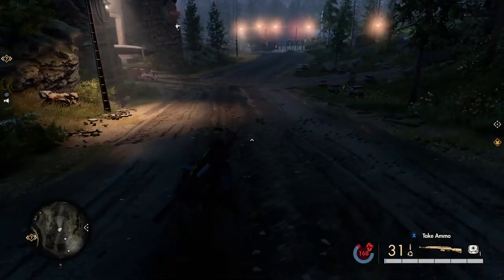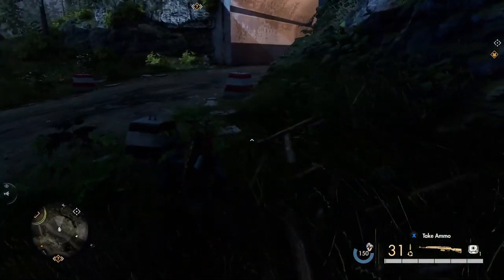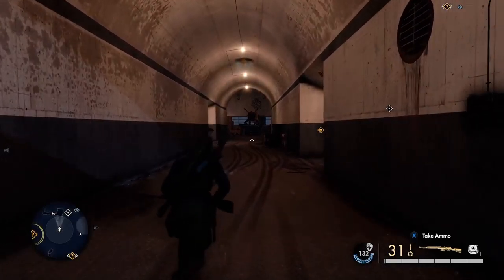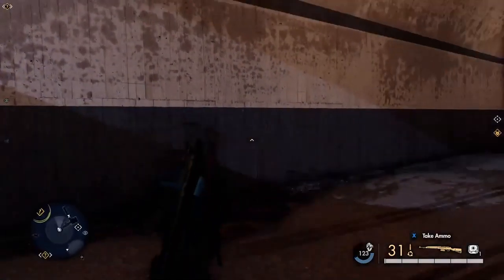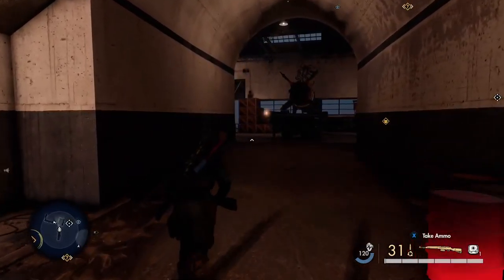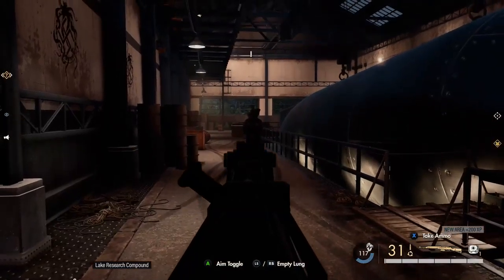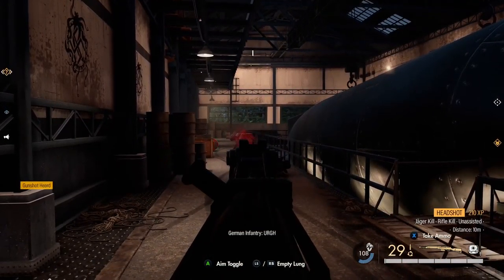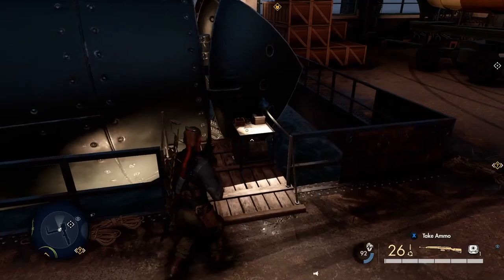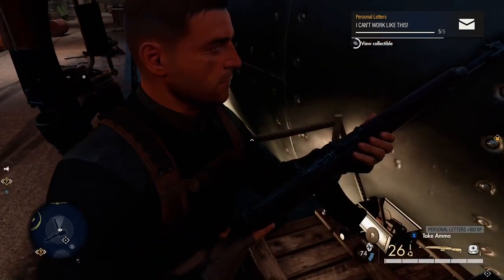At the bottom of the bunker area you can come out the main doors near where the rocket is, then go straight across the road into a little submarine base area where they keep the subs. Get a couple of enemies - about three or four - take them out. Just in front of the parked submarine with the front hatch open, there's a little table with some more personal letters. That should be the last set of personal letters.